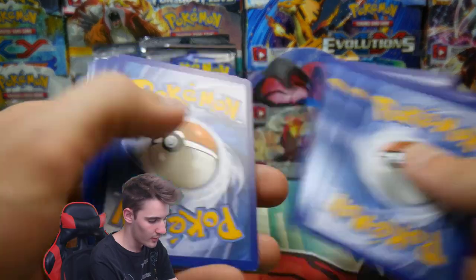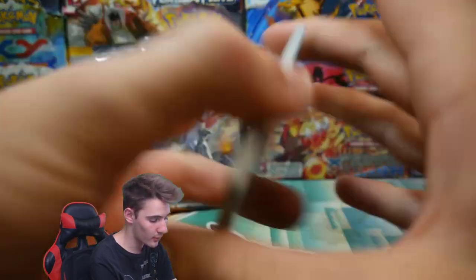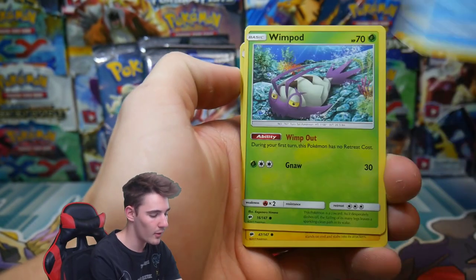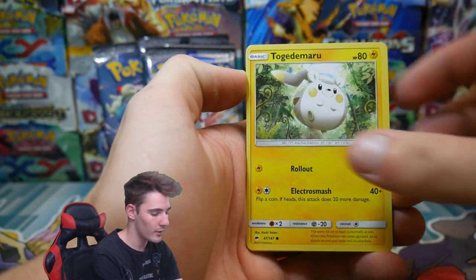There's a code card. And let's start. We have a Riolu, a Meowth, a Luvdisc and Vulpix, a Wimpod, a Togedemaru.